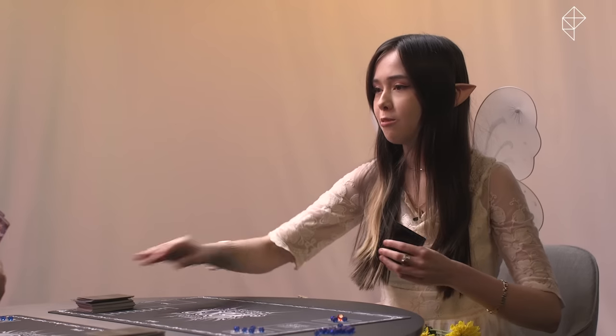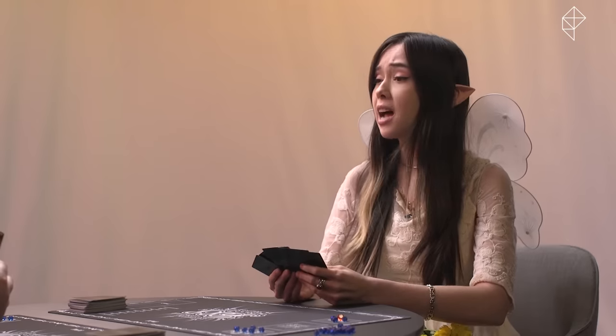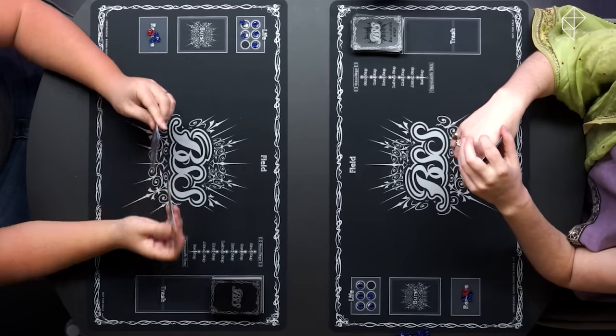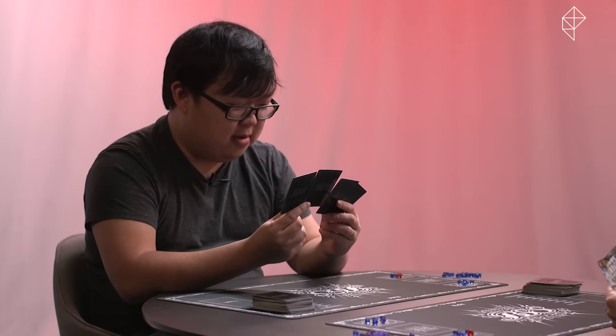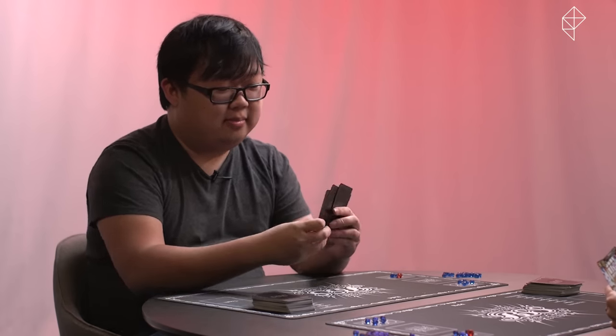Next, draw four cards from your deck, and then decide who's going first. Once you've established that, both players need to decide if they're going to take a mulligan. If you don't like the four cards you drew, you can put them at the bottom of the deck and draw four new cards. But if you like your hand, you can keep it and draw one extra card. Now you're ready to begin.